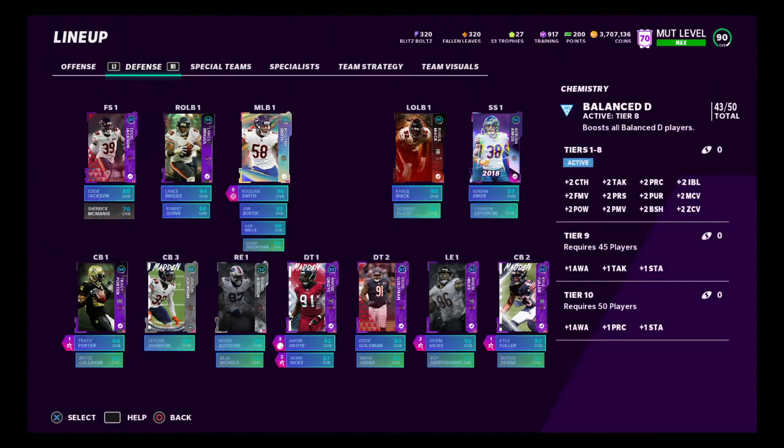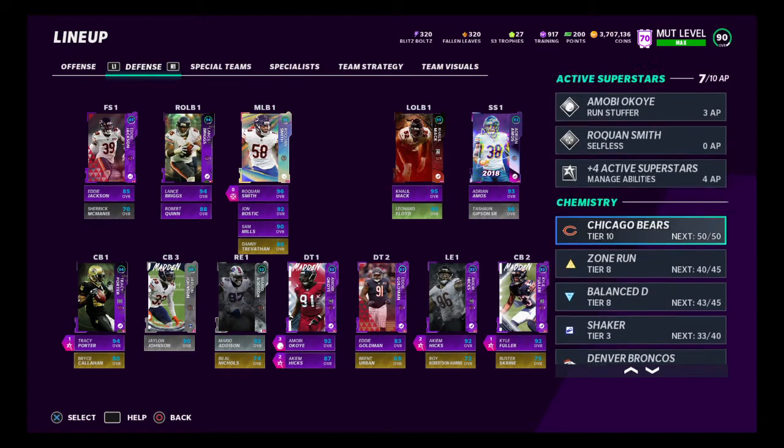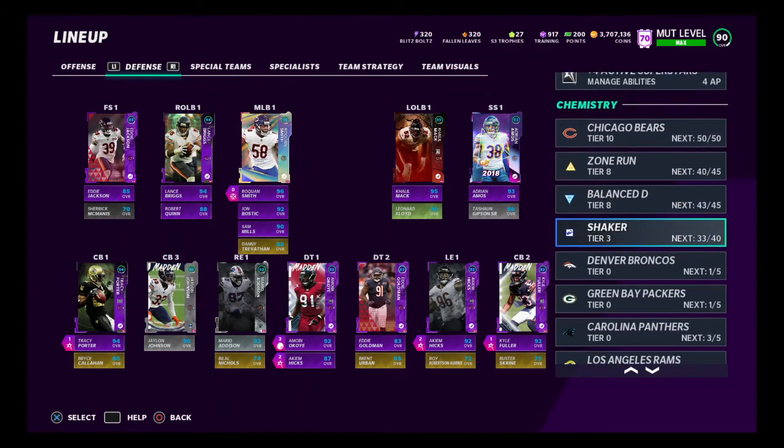As for Balance D on defense, everyone gets it except the free safety backup McManus. I need another — hopefully we get like a Mike Brown again like last year, have two safeties over there to get chemistry. Right now it's 43 out of 50. I might be able to move around and put a backup free safety in to get plus two chemistry somehow to get 45 out of 50, but right now 43 out of 50 and everyone gets it except the backup free safety. So those are the team chems: Chicago Bears, zone run, Balance D, and Shaker. That's what I'm using.